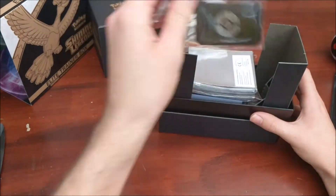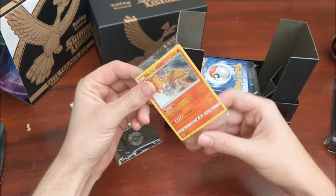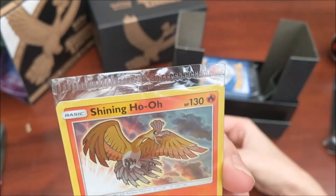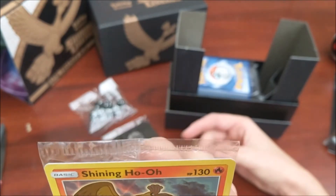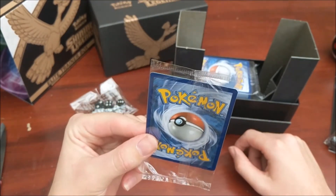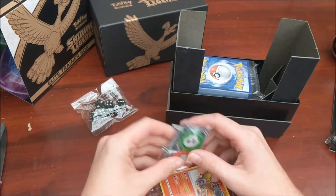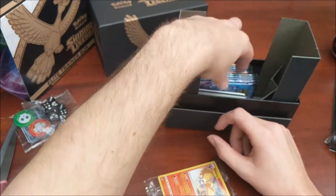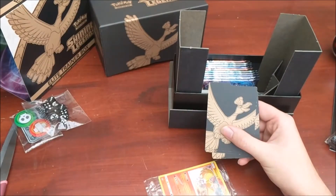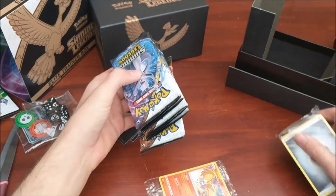Inside our Elite Trainer Box we've got some sleeves, which I tend to keep most of mine sealed. Oh nice, I didn't know we got the Hoopa in this - that is a beautiful card. I will open it but I really want to get that graded. The corner looks slightly off cut though. We've also got a GX counter, some dice, a load of dividers, a code card, and loads of energies.